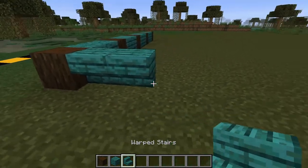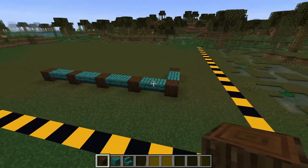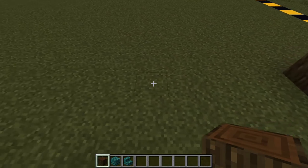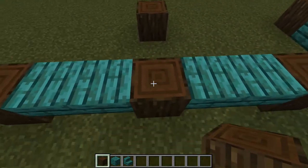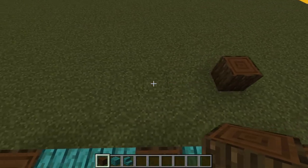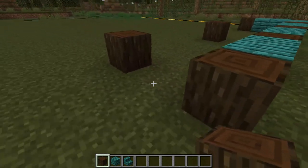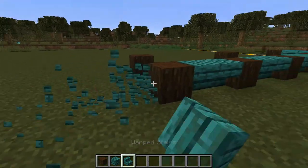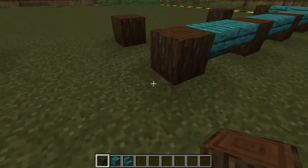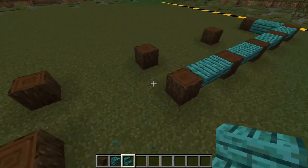We're gonna place two more of the upside-down warped stairs and then another dark oak log. You can kind of see this is the front right corner of the deck that's starting to form. Now from this log right here we're gonna go 1, 2, 3, 4, 5 over, and these two logs right here should line up for you — if they don't that means you're off. Then we'll go another 1, 2, 3, 4, 5 and place another one, and again these two should line up. Because we'll have the staircase here eventually, we're gonna go 1, 2, 3, 4 blocks over and leave these four blocks open on both sides for the staircase gap.